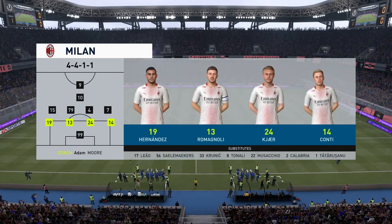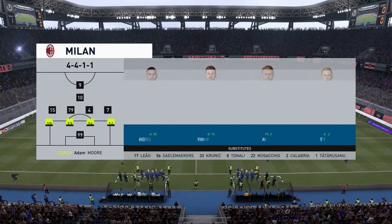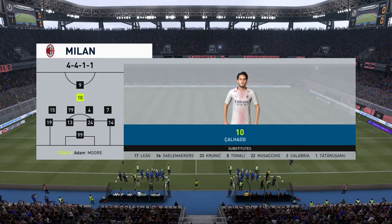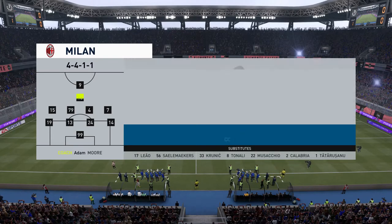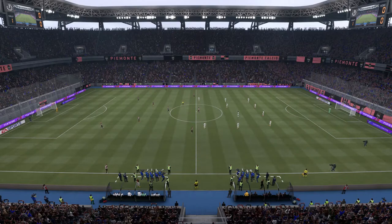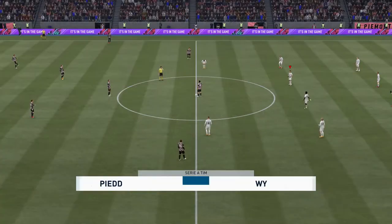The two up front — Milan's lineup looks like this: Gianluigi Donnarumma begins in goal, Simon Kea plays alongside Alessio Romagnoli in central defense, and the striker is someone who can finish with the best of them.